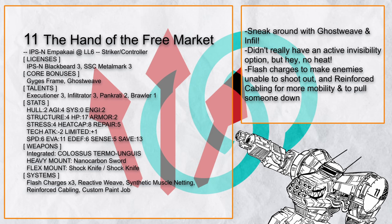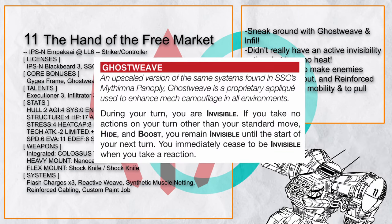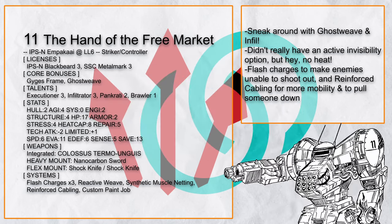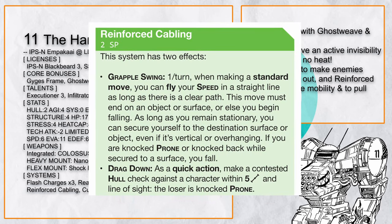It's not even the only invisible Ampaka build, as there's also the Hand of the Free Market — definitely a very unique humor — with Ghost Weave here to keep you invisible with less heat cost, and Flash Charges to flashbang someone as needed. You also have Reinforced Cabling, to get to tricky places or just to pull someone down.